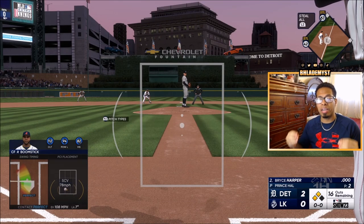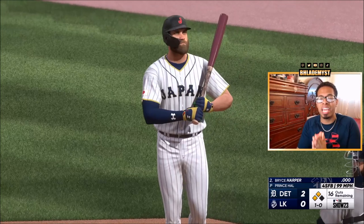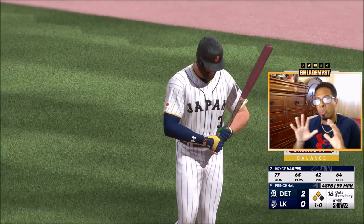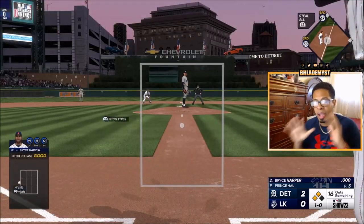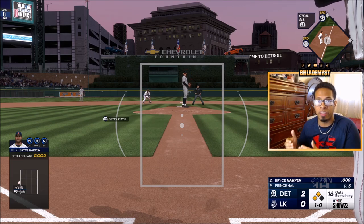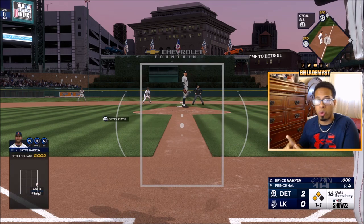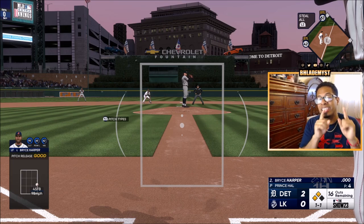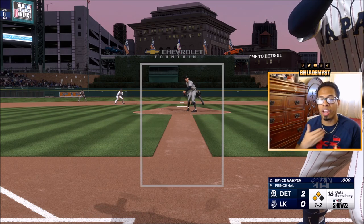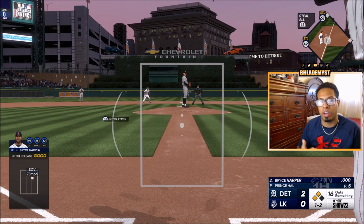When I say use rally time to your advantage, this is what I mean. We started with a runner on second base and I hit a double with Nelson Cruz. I could have scored the run while still trailing, which would have kept rally time active. But if we were trailing by one instead of two, the smarter decision is to keep runners on third and second until you hit the base hit or double to drive both in, keeping that rally time perk and its exit velocity boost active at all times.